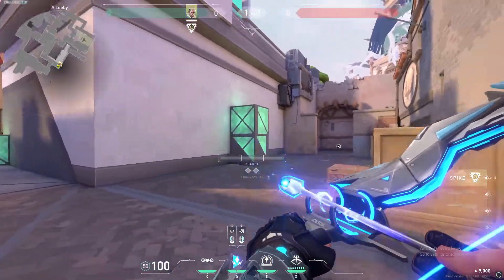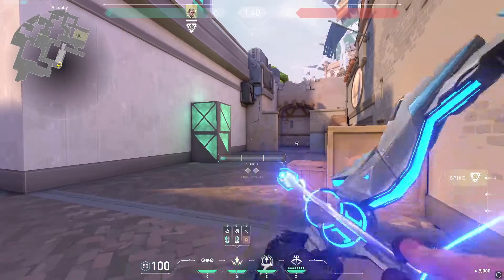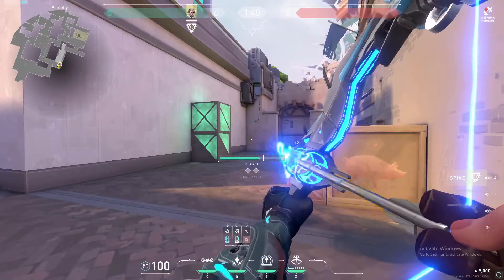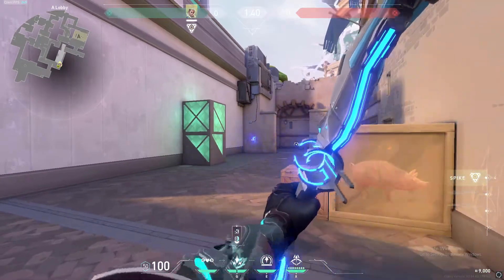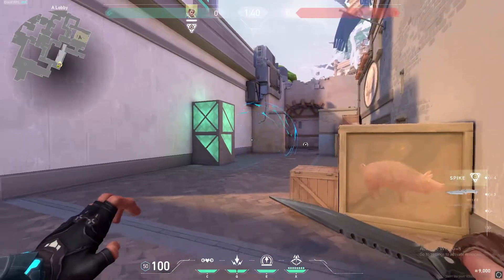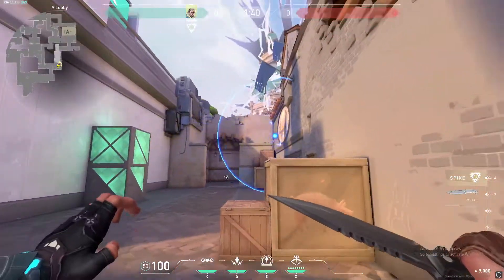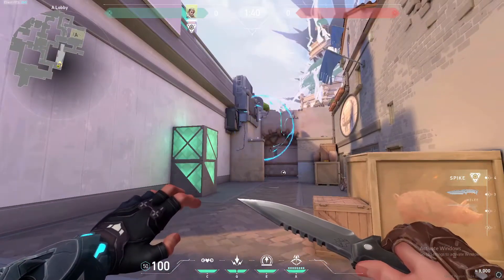At one bar charge it dips a lot, two bars still dips but less, and three bars barely any dip. So if you want to do one bounce it hits a nearby spot, and with two bounces it travels further and then explodes. It's really good for clearing corners. If you want it to go deeper you do two bounces, and it hits all the way back there, which is really good.